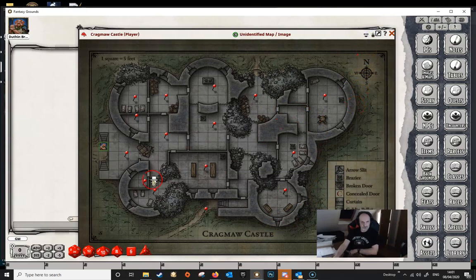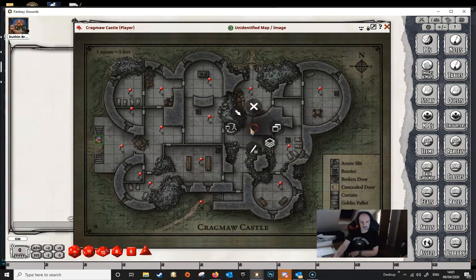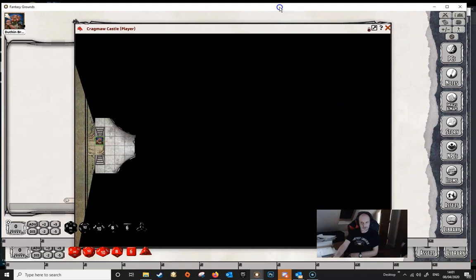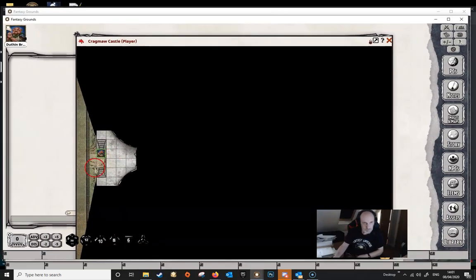We can lock up the map again — we don't need that menu — and we can now share the map with our player. If we have a look at the player's screen, we can see what the player actually sees. The line of sight has blocked everything from this area around here, and the player can simply see a little bit behind them. They can see a platform and what's beyond the platform.